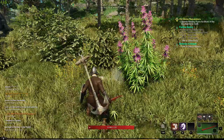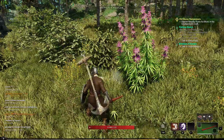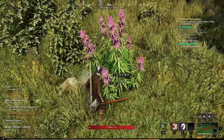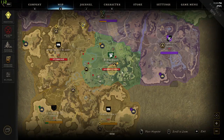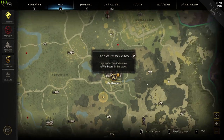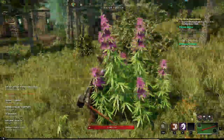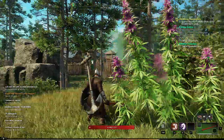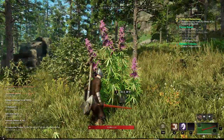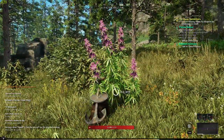One of the harder things to get early on in the game is fiber. Fiber can be acquired from hemp plants. The best place to find a hemp plant is in the Windward Territory, just south of the Greenhaven Settlement. Just run right out the exit, and within 100 feet of the exit you'll find these little purple plants. You just need a sickle and you can farm them for fiber.